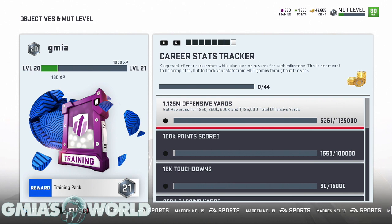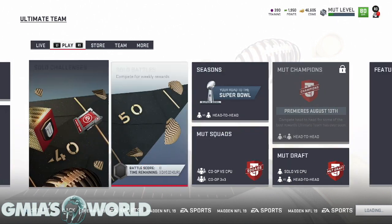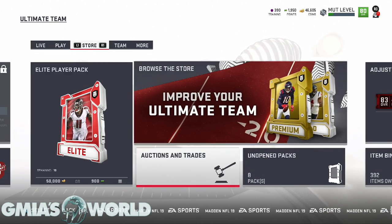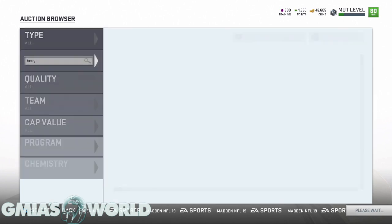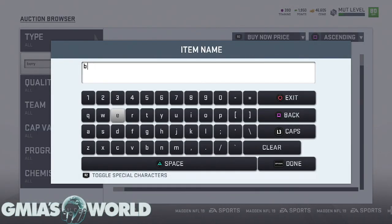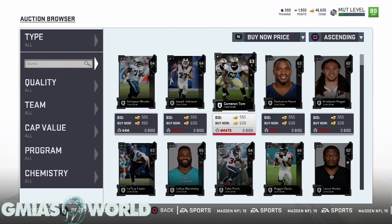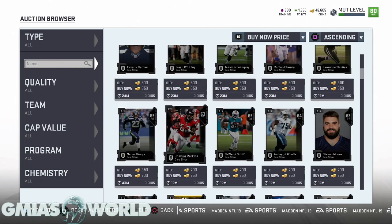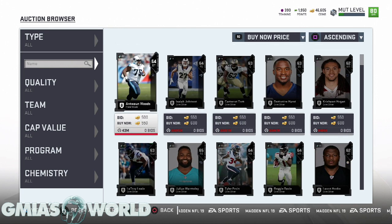Check out your objectives to see how doing certain things will get you coins. The next thing we're going to talk about is the auction house. This video is being done before the game is released — this is August 2nd, 2018. The game is set to release with the Hall of Fame edition on August 7th. You can look at some of the prices and see what the price ranges are of certain cards. The training point situation is going to be very huge.